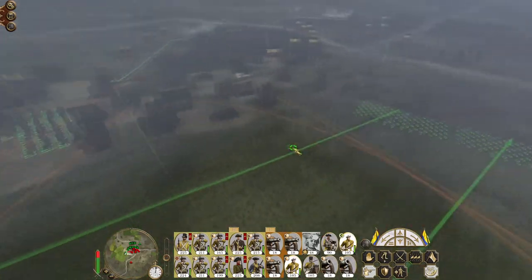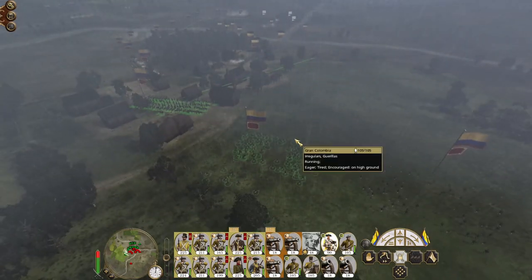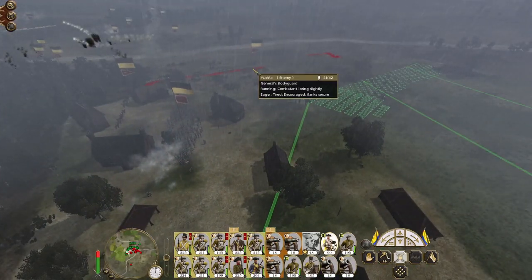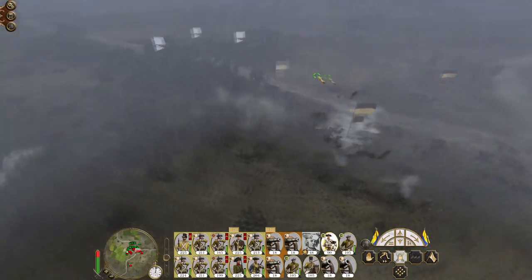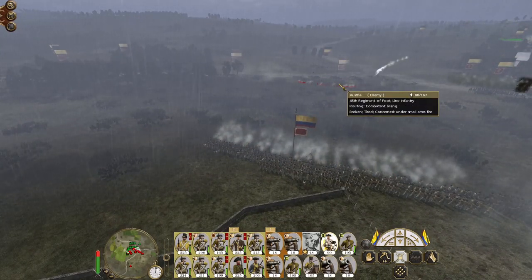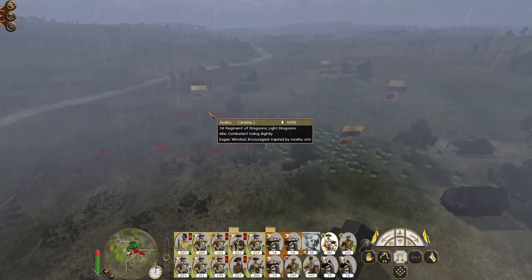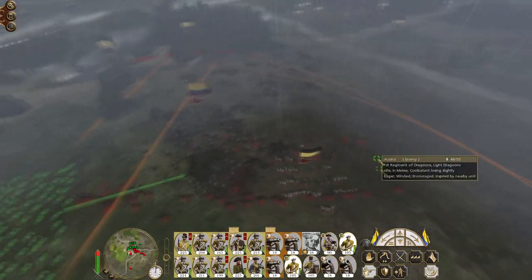There are enemy dragoons somewhere back here — yes, there they are. Lots of routing units. The 45th have been broken. I'll focus my cavalry against the general's bodyguard.